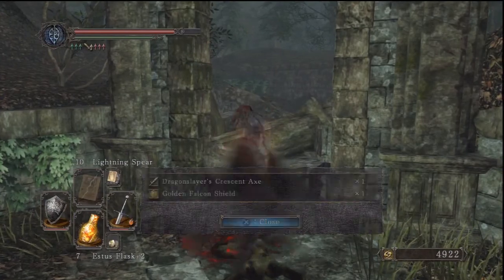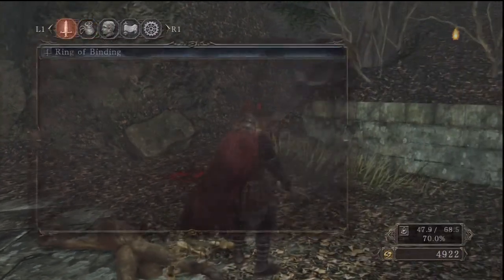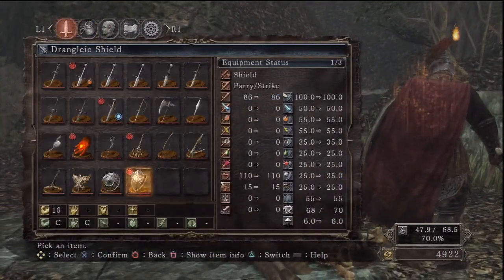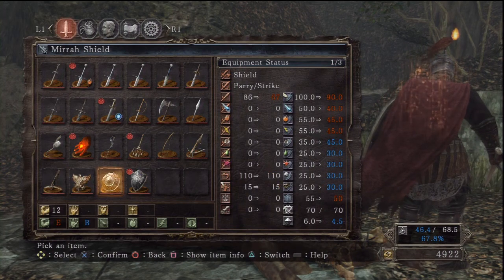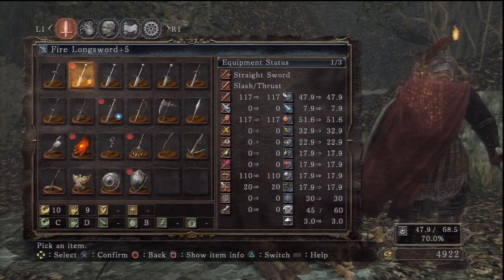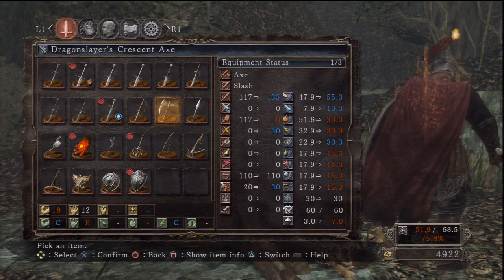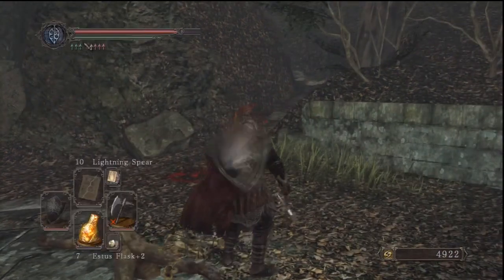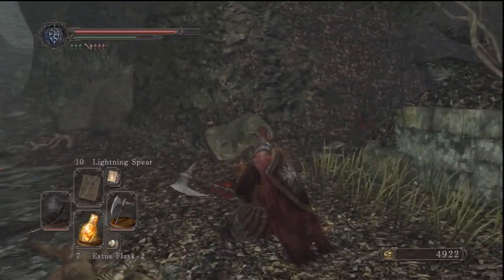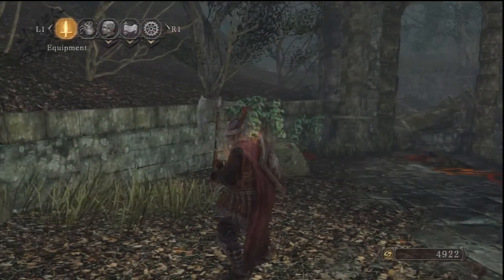Dragonslayer's Crescent Axe and a Golden Falcon Shield. Not really better — requires 18 strength to one-hand. I can two-hand it. I could one-hand it, actually, if I up my strength by two, but I won't do that.